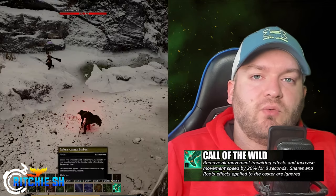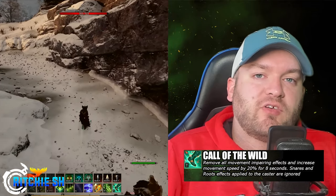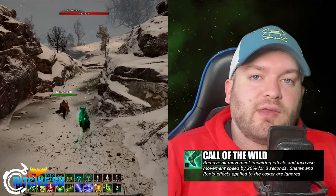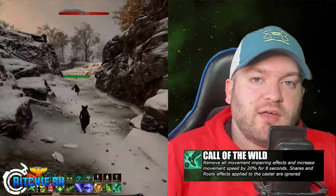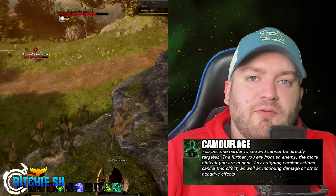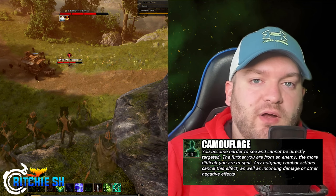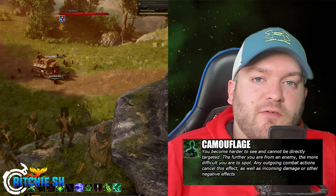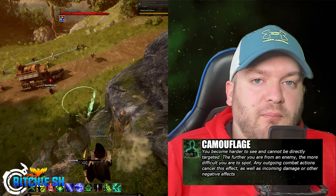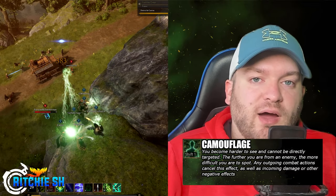As a ranger, you could activate Call of the Wild to shed all movement impairing effects and gain 20% increase in movement speed for 8 seconds. This will be a crucial PvP ability that allows you to bypass snares and roots, giving you the freedom to reposition yourself and escape with ease. With Camouflage, you blend into your surroundings, making yourself harder to see and avoiding direct targeting. The farther you are from an enemy, the more difficult you are to spot. However, this stealth is broken by outgoing combat actions and incoming damage, requiring you to choose your movements wisely.